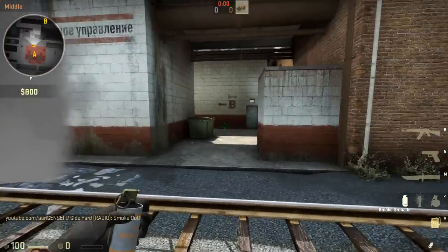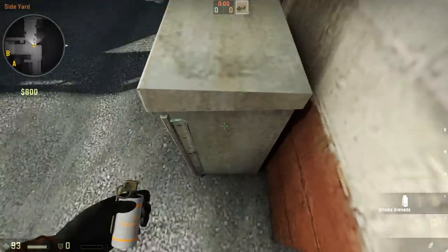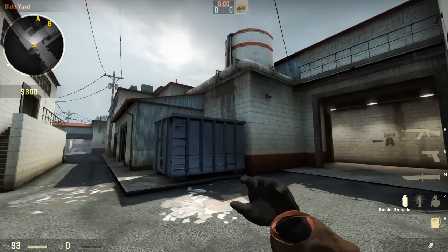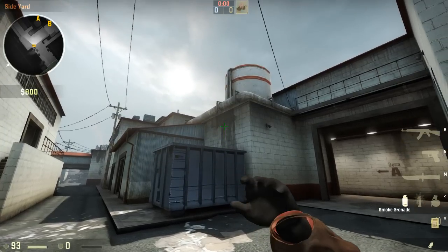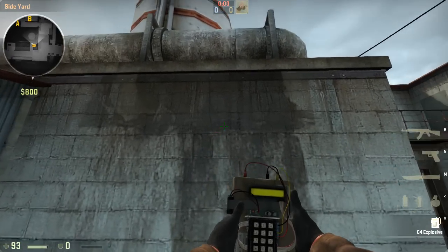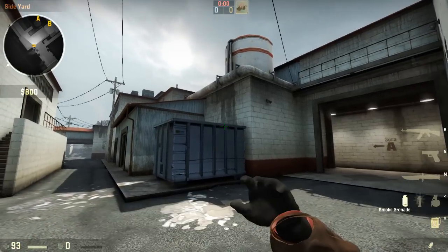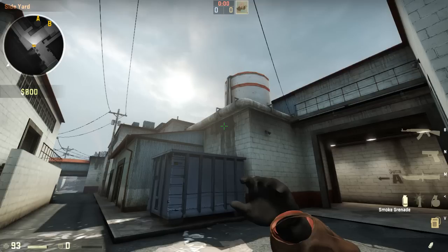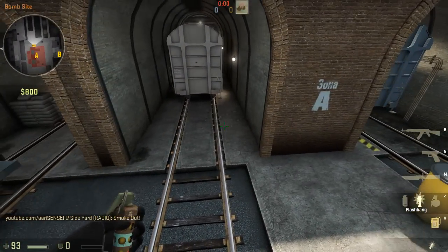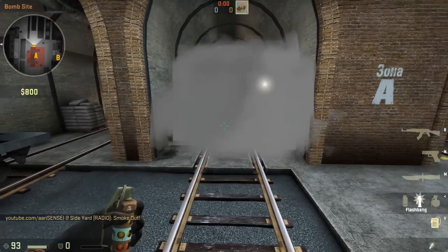The next one is for mid train. Come to this little electrical box and align your crosshair on the left side of the second extension on this dumpster. Move your crosshair up — you'll see there's some dark discoloration on the wall that ends right here where the whole brick turns black. Put your crosshair on the one on top of that, and just jump and throw it. There you go. I had another smoke for this but it wasn't consistent enough to put in the video, which is a shame because it looked cool, but this one works.